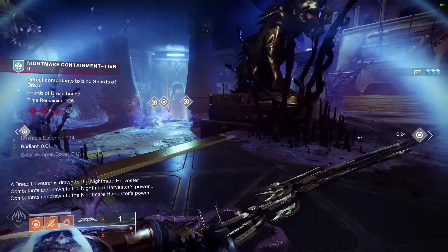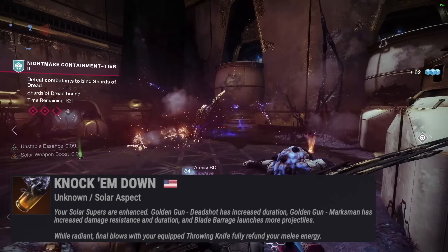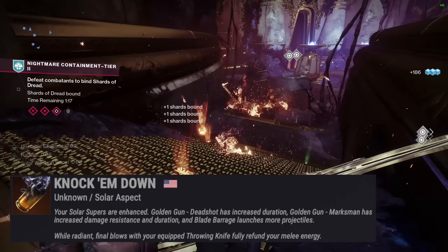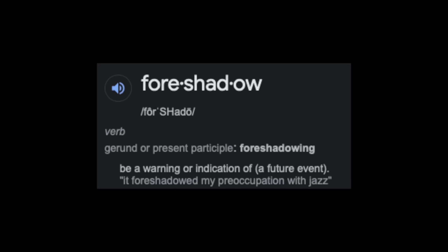For our other aspect, we are of course running Knock Em Down, where your solar supers are enhanced. Blade Barrage launches more projectiles. It also adds: while radiant, final blows with your equipped throwing knife fully refunds your melee energy. This will be very important later — we call this foreshadowing.